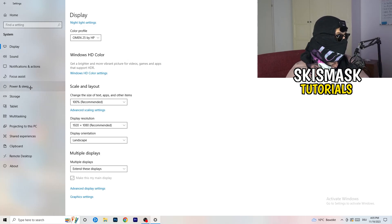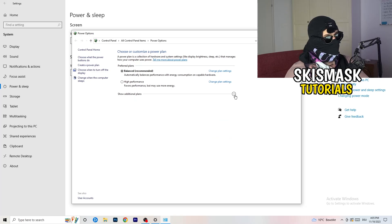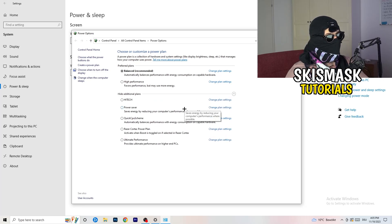Next go to Power and Sleep, then click on Additional Power Settings on the right-hand side. Click the small arrow to expand all available power plans. For me, Balanced works best, but it varies by PC. Check each plan — Balanced, High Performance, Power Saver — test them and stick with whichever one gives you the best results. It will help a ton.